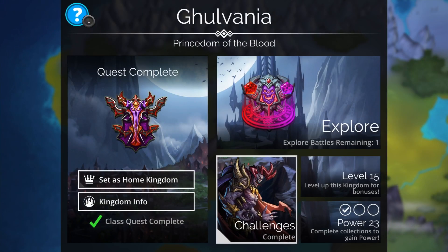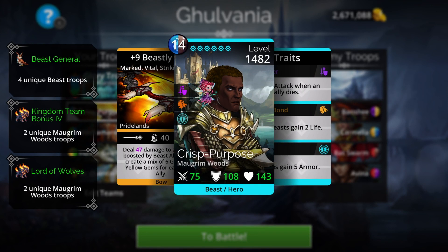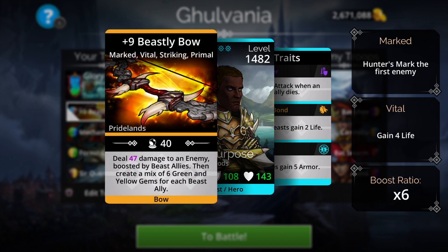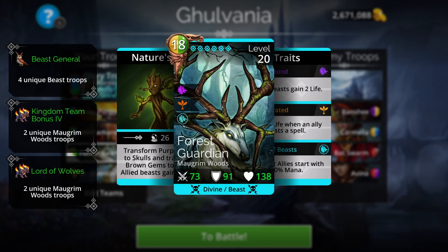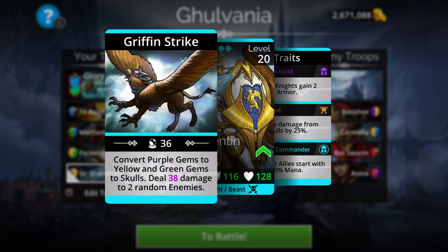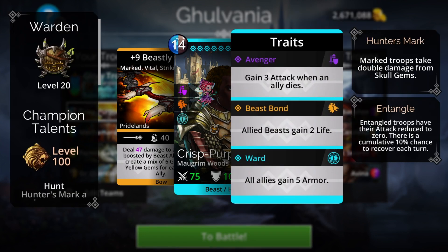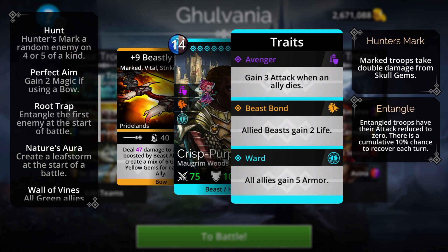For team construction, here's a complete beast team: up front I'm using the Beastly Bow, which deals damage to an enemy boosted by beast allies and creates six green and six yellow gems for each beast ally. Then Mechamere, then Forest Guardian. I also have Sir Quinn Hadley, who converts all purple gems to yellow and green gems to skull - you can see the synergy there. And I'm using the Warden class, leveled to 100, which benefits from having beast troops.